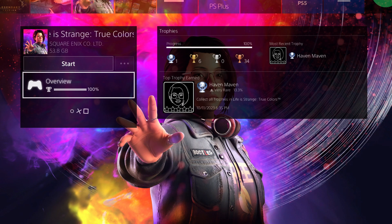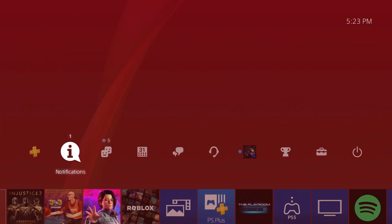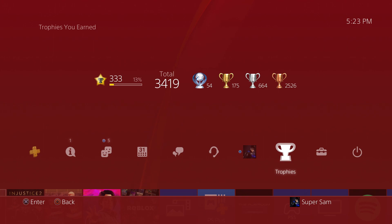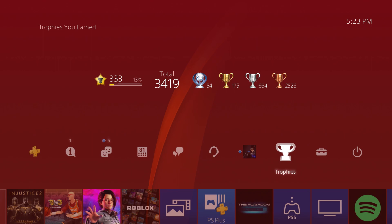At least the four you can Platinum, so there you go. The trophy Platinum is called Heaven Maven. Going all the way up to level 3,333, 13% through. I now have 3,419 Trophies: 54 Platinum, 175 Gold, 664 Silver, and 2,526 Bronze.